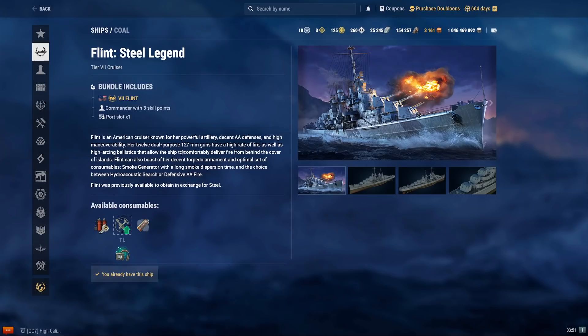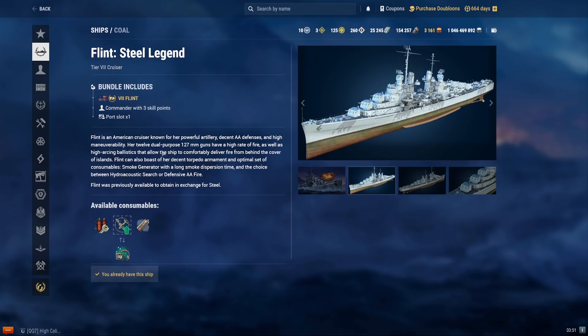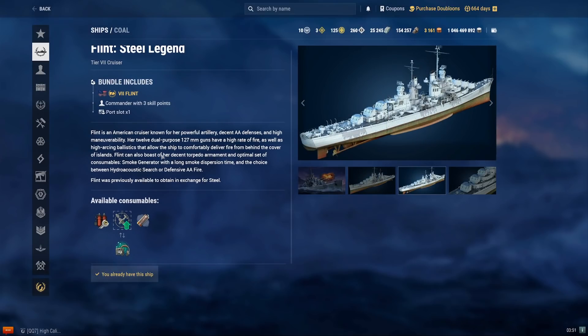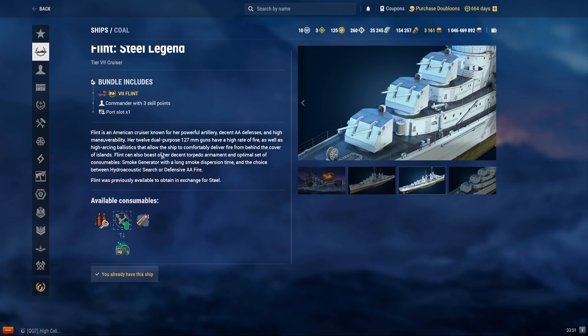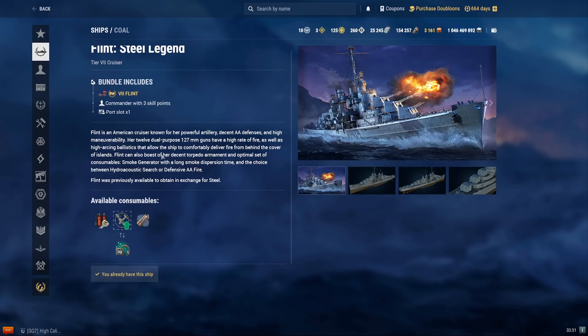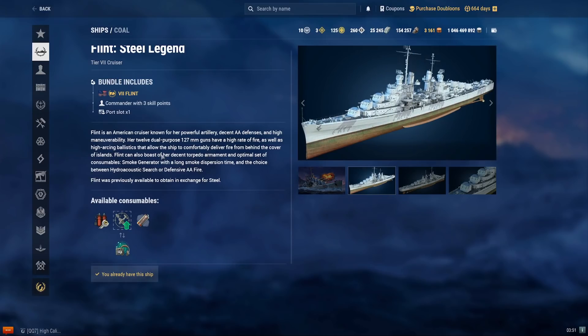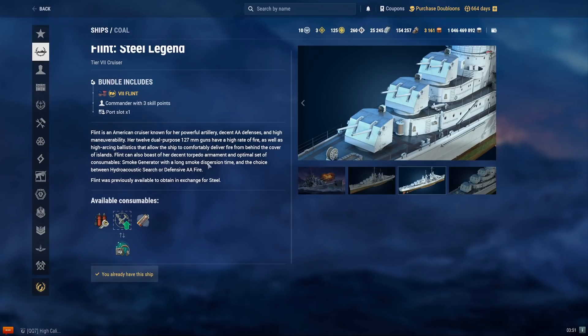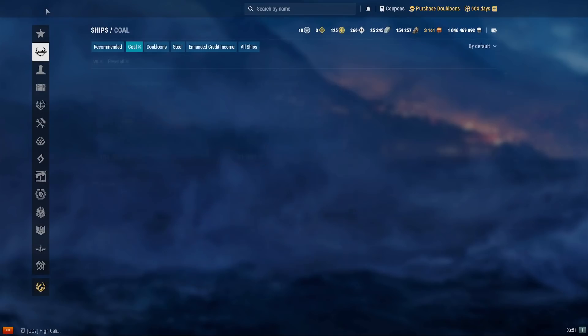The Flint costs 168,000 coal. It is a tier 7 US cruiser. It's essentially an Atlanta, but with smoke instead of radar. It is known as a damage farmer, but with very limited range. It suffers in very large maps and when up-tiered due to tier 8 and 9 radar. It's somewhat hard to use effectively. It's okay in randoms, poor in ranked, and good in Operation Narai for free XP or commander XP. It's not recommended due to being too expensive and not a very strong ship.